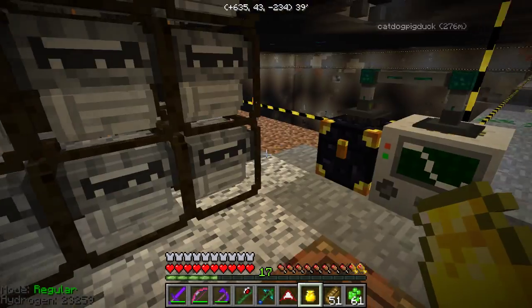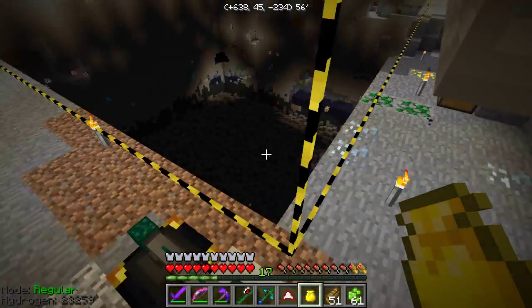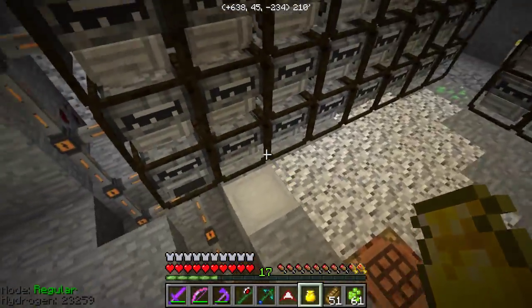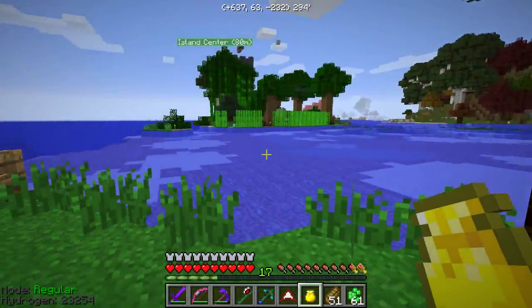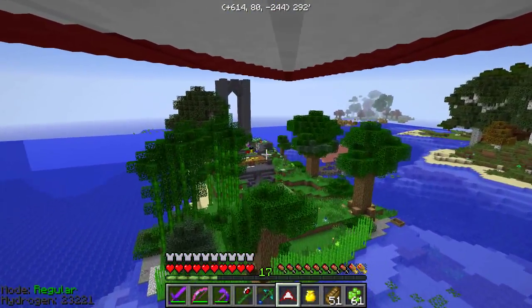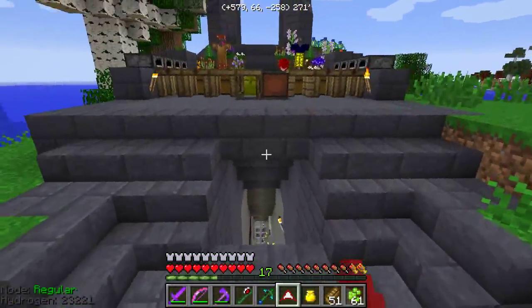I watched a little tutorial on RF Tools last night, and it looks like they have a crafter that's going to be really handy for making compressed cobblestone. Anyway, that's the update down here. I had fun keeping an eye on that. I didn't get as much stuff as I wanted out of it, actually — I'm going to need to do it again. But I got a lot of junk from all these mods.